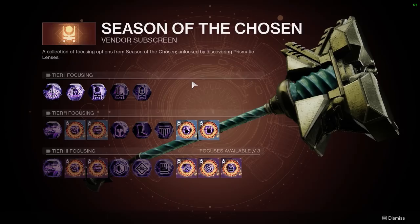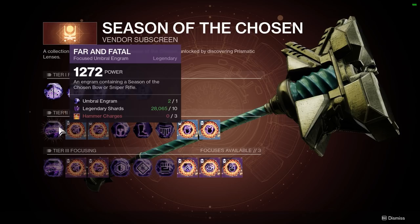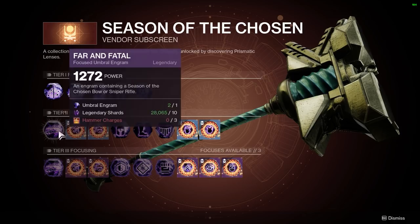Once you've completed the requirements to use Tier 2 and Tier 3 focusing, you're still going to need the required materials in order to focus your engrams. For Tier 2, this is going to require 3 hammer charges, and for Tier 3 it's going to require 5 hammer charges.